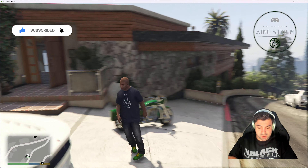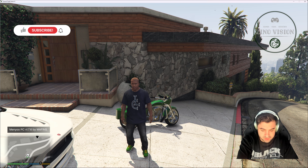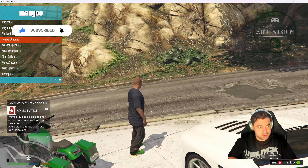Grand Theft Auto is loaded up. Go outside and hit F8 on the keyboard — you'll see a notification in the corner. Hit F8 again and there you have it — the Minio plugin screen.